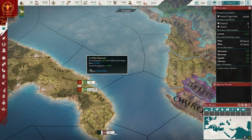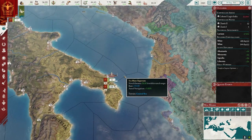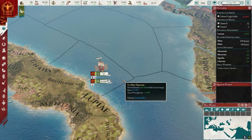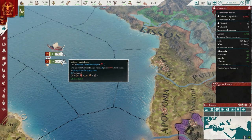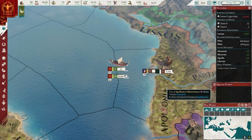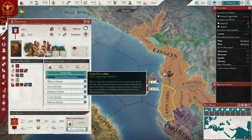Embark army — there we go. So we are going to sail here. Let's go — here we go, guys. 10,000 men. I think this is a good size for a legion — it's not too big, it's affordable. Okay, here we go. Declare war — take Illyria Greca.